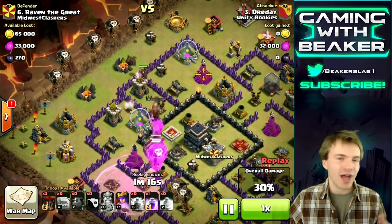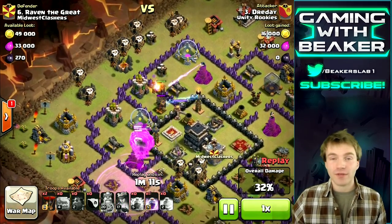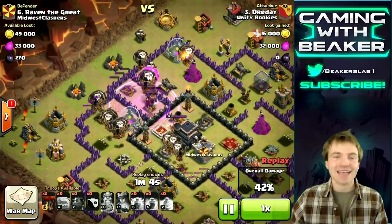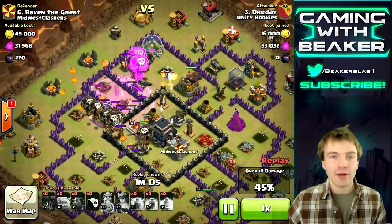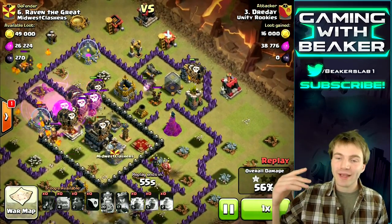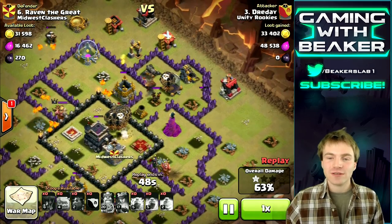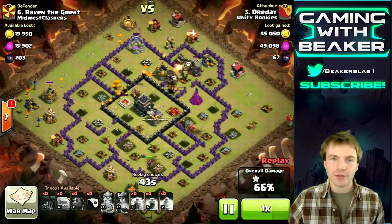On this base the wizard towers are not that high level. On the second deployment we're gonna drop our remaining two lava hounds and most of our balloons — we're actually gonna save two to four for the last side of the base. We put our last rage spell down right on that next air defense where the balloons were converging. Then we throw down two more remaining balloons on the last side of the base just to help out — then our main group of balloons doesn't have to travel all the way over there.